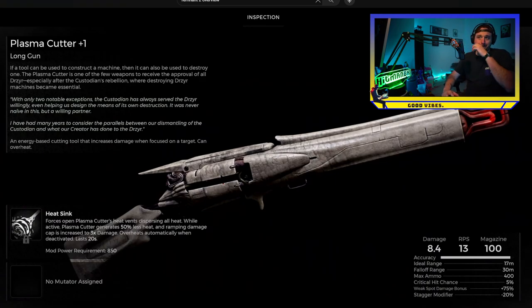And then there's this Plasma Cutter — a long gun. It's got Heat Sink on it, which forces open the plasma cutter's heat vents, dispersing all heat while active. The Plasma Cutter generates 50% less heat and the ramping damage cap is increased to three times damage. It overheats automatically when deactivated, and it lasts 20 seconds. Can we say yes please? I think this is probably a boss weapon given how Heat Sink is tied directly to the actual name.